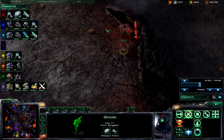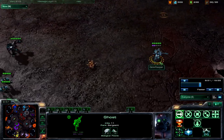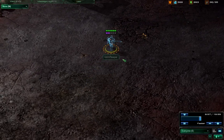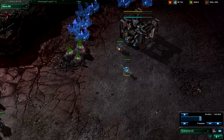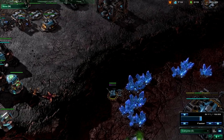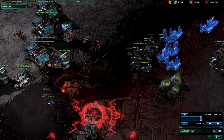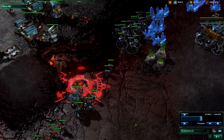I'm guessing he will activate cloak — and there, the cloak is activated. And there is a missile turret — oh, he sneaks around it. There's a nuke! They don't know where it is. Will he scan? What will happen? The units are surrounding it.